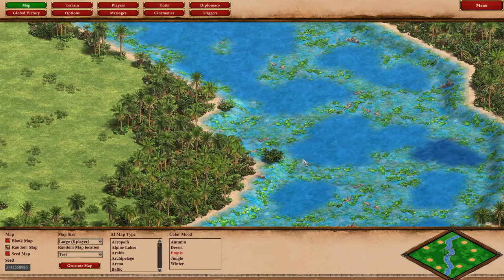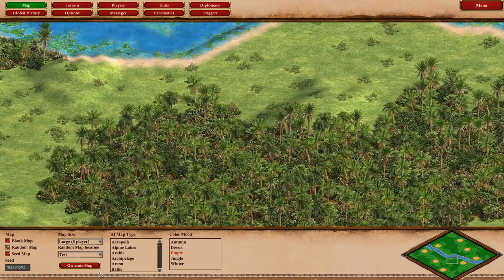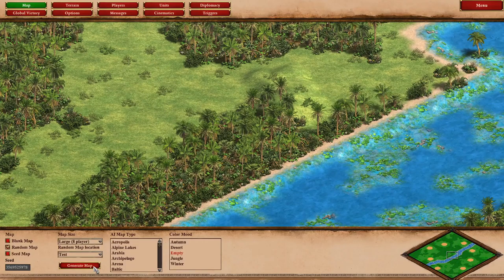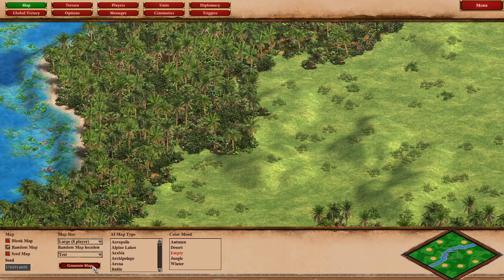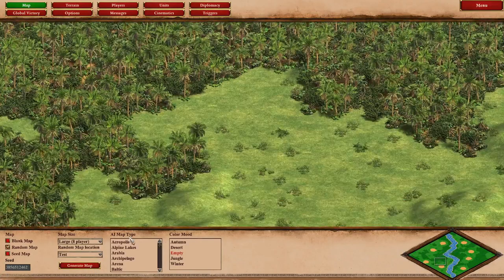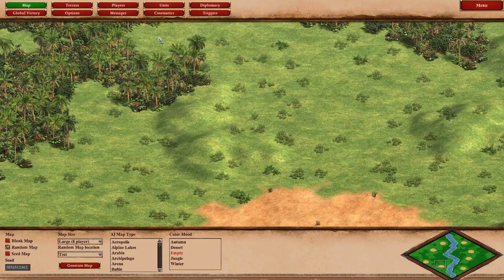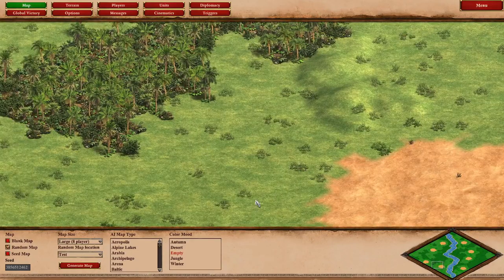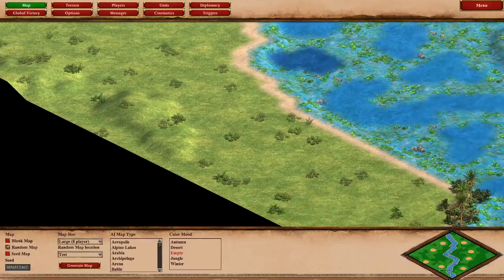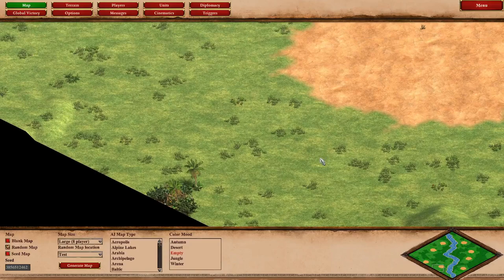There are just a couple more things left in terrain generation. Generating some more maps, we notice that based on how randomly the grass patches spawn, some players can end up with a bit less wood than others. We'll try to make some other forest to compensate for that.